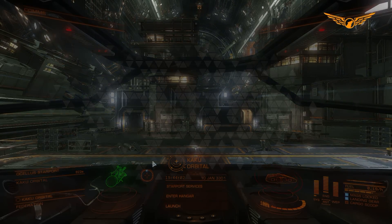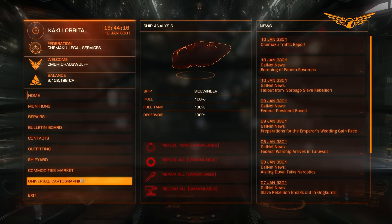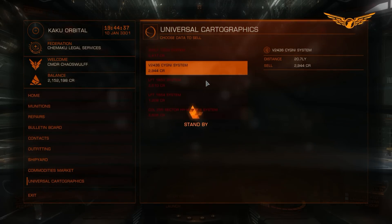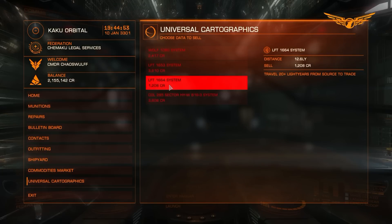We've landed at Kaku Orbital. At least one of the systems we visited and scanned should be 20 light years or more away. We're going to have a look in Universal Cartographics. One of them is a good way away and that's going to be giving us just shy of 3,000 credits - which isn't bad at all. It's a lot more than what you'd be getting if you did not have the detailed surface scanner. If you're just starting out without a detailed surface scanner, you're going to be getting a fraction of this. All we really scanned in most of these were a couple of stars, but if you come across systems with lots of planets and asteroid belts, you're going to be quids in.